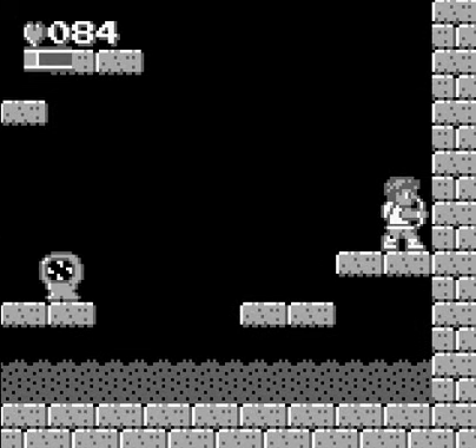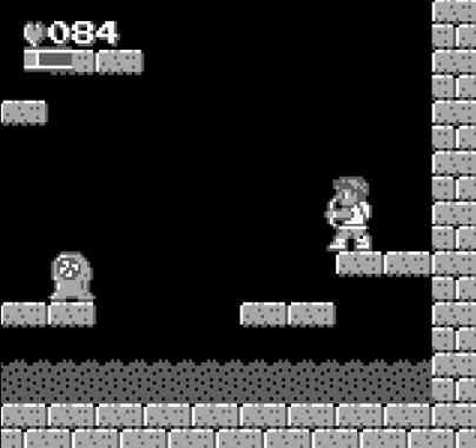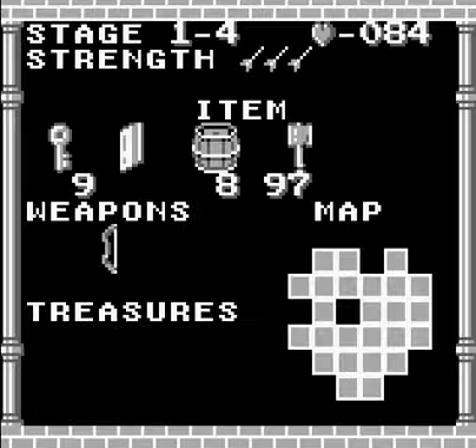Hey, the map! Now, if you recall, in the first game when you got the map, it just gave you a vague big grid outline. Here, it actually gives you a much more detailed layout. If you notice, it looks kind of like a heart — not exactly, but close. And I can tell you that we are on the second row up from the bottom, all the way to the right right now. That is where we are.